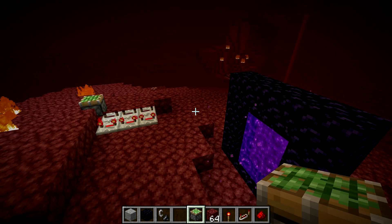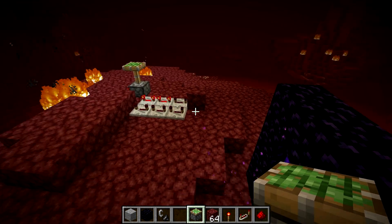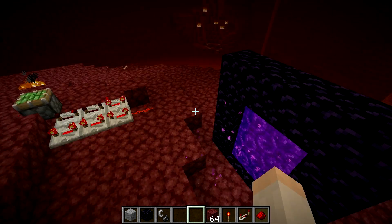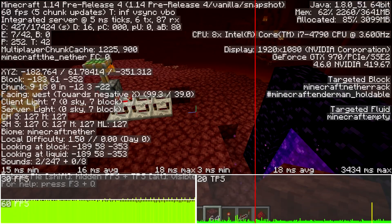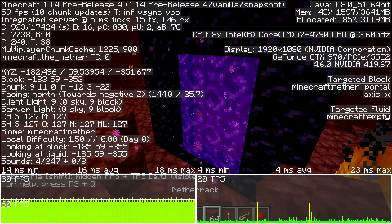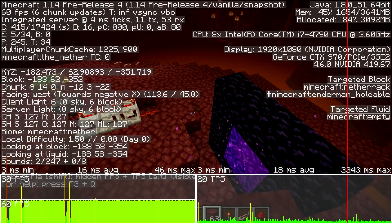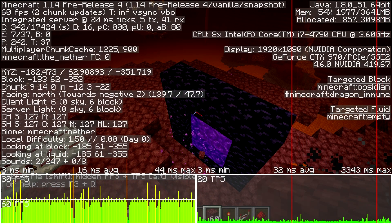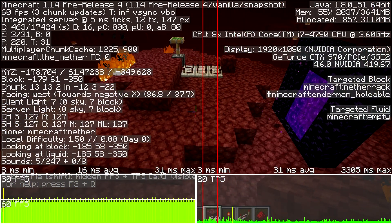The next bug I want to showcase is MC-117914 — Entities Crossing Dimensions Through Nether Portal Causes Tremendous Lag. You can see I have a little clock going here, and if I throw something through the nether portal, look at that — that's insane lag. If I go ahead and do Alt+F3, you can see that giant red spike right there — that was the holdup in the server. If I do it again, watch what happens: boom, giant red line — the piston freezes for a solid second. It's total chaos. That is just terrible. It also works when players go through the portal — this needs to be fixed before multiplayer. Hopefully we see this one fixed.